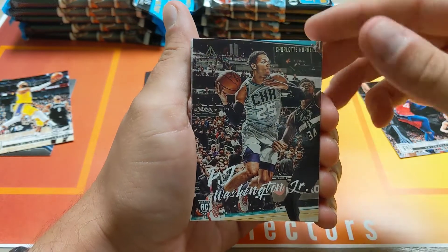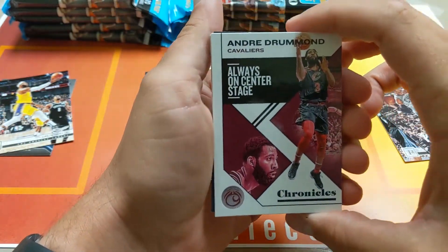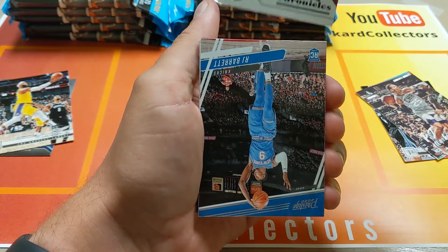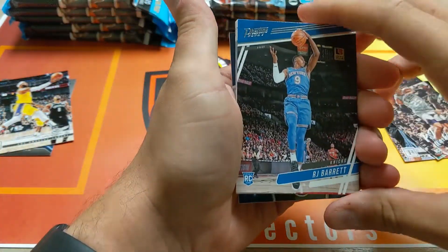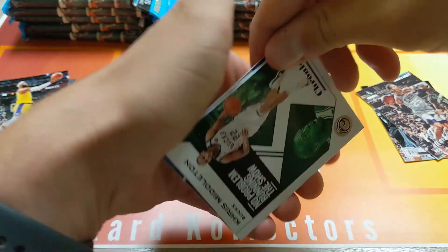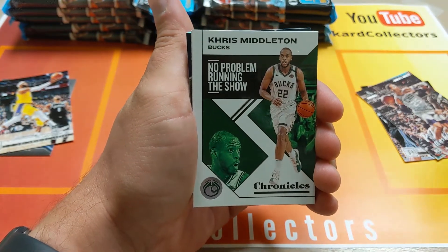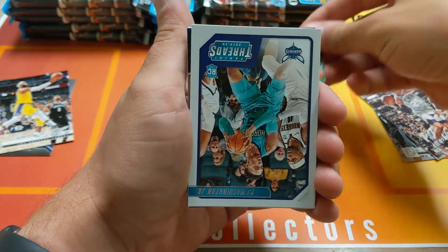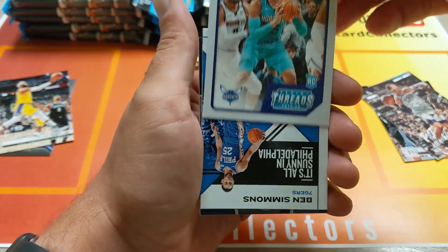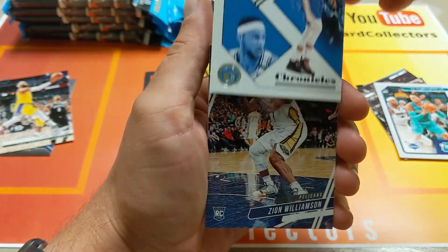For example, this is a part of the Luminance set — it will still say Panini Chronicles Luminance on the back. But this card right here is a Chronicles base card. There are only 50 Chronicles base cards, but you only get one or two per pack. As opposed to Illusions, which has 150 base set and then 50 rookie base. They're cool cards. There's another rookie — it looks like I'm getting a lot more rookies in Chronicles. We definitely have a lot more rookies, but you're taking cards from different sets and including them.